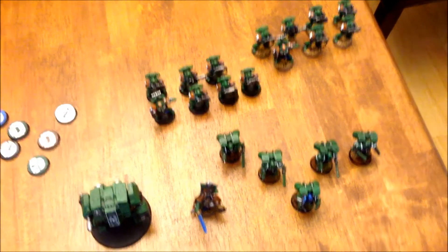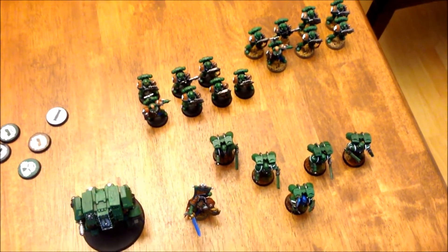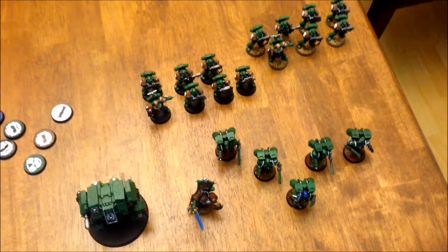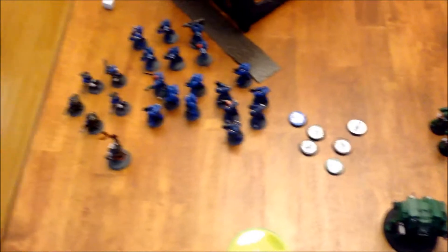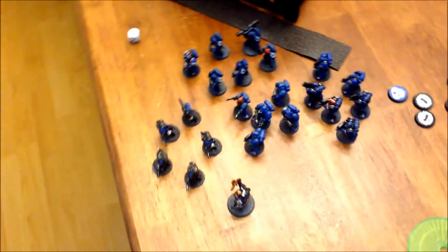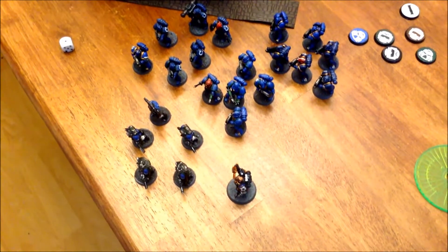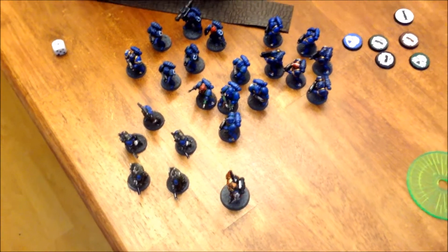Here is Ross's Space Marine army. We have two tactical squads, an assault squad, his captain, and a dreadnought. And over here I've got a chaplain and three tactical squads, and a scout squad armed with sniper rifles.